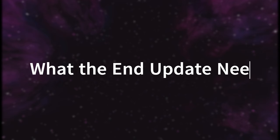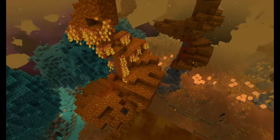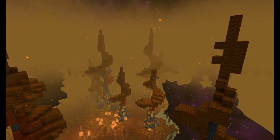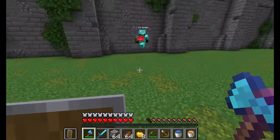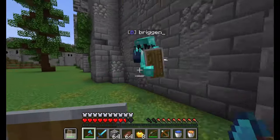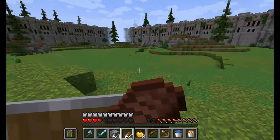First, having easier travel between the end and the overworld is a must. After defeating the ender dragon, it's just an unnecessary hassle having to go all the way to the stronghold, then all the way across the center end island, then through the gateway, and out to whatever destination you have in the outer isles. What this current system does is discourage players from spending time in the end and setting up bases there. If we want to encourage players to set up bases in the end, we need a quicker and easier way to travel between specific points in the end and overworld — basically like what players can do with nether portals, but for the end.